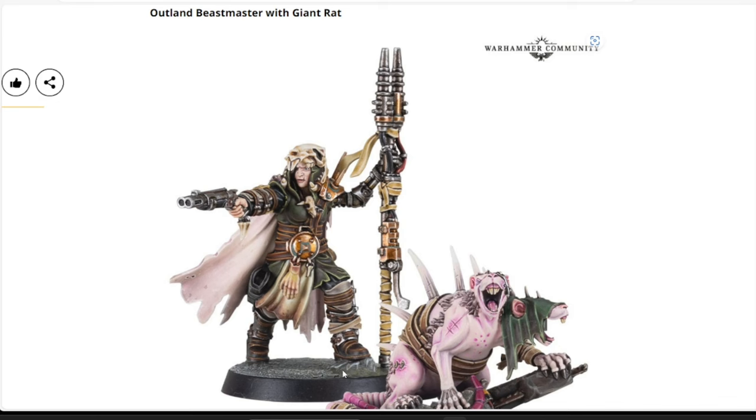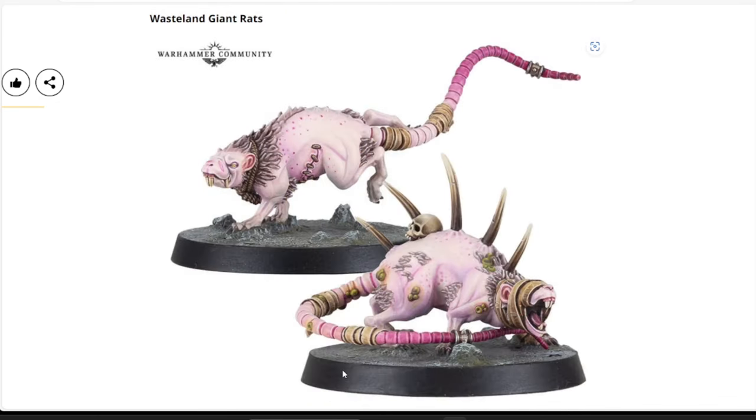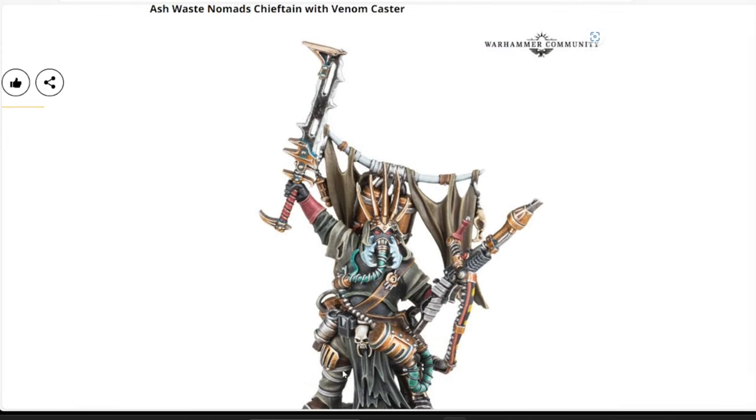We also have a pack of Wasteland Giant Rats — two unique sculpts in a pack, also in Forge World resin, to go along with your Beast Master. The two-pack of Giant Rats is $31.